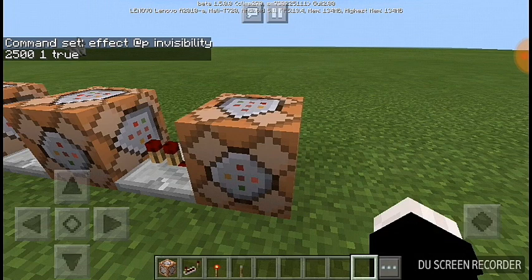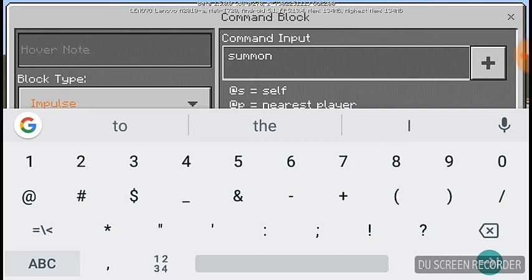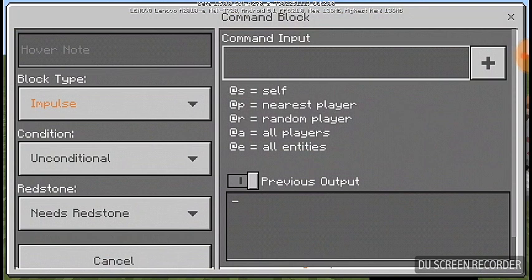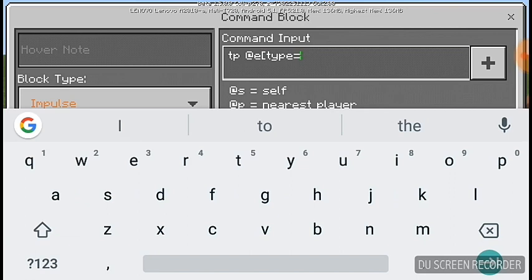You can choose any mob you want, but for now I'm going to pick villager. Type in: /tp @e[type=villager] into the nearest player. Put it on repeat.